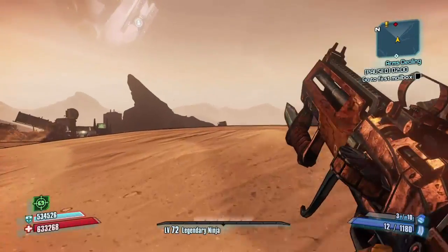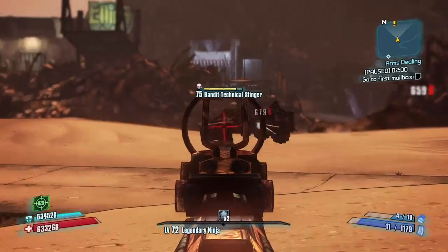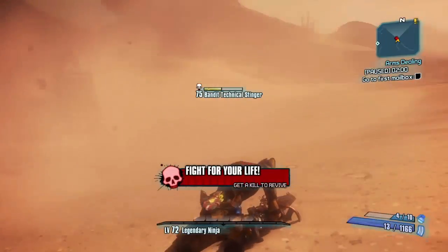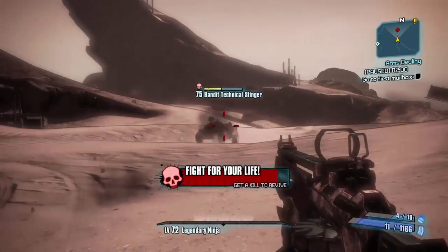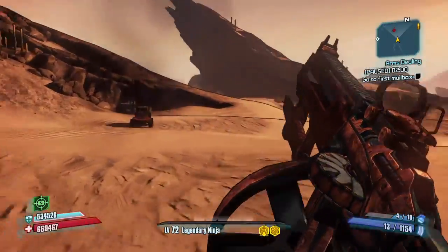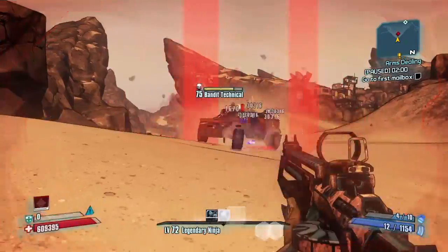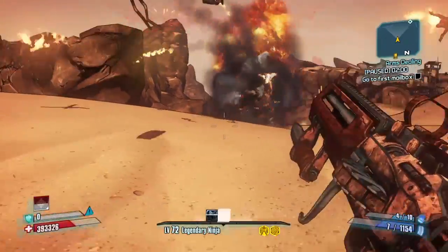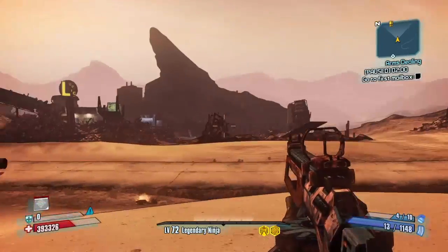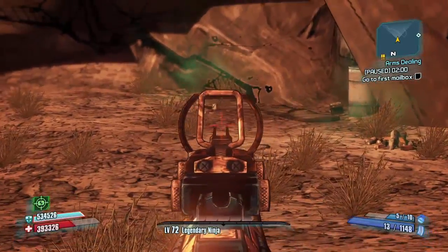Obviously the Unkempt Harold is better, but not much is. Testing it against bandit tactical slingers — okay that is a little embarrassing. It sounded like my B-shield was still active when I went down, which was weird. But technically I didn't take any damage, I just went straight into Fight for Your Life, so maybe that's a bit of a glitch.